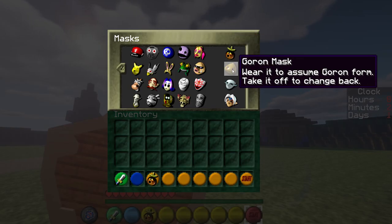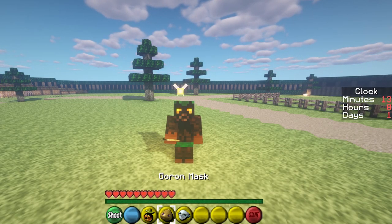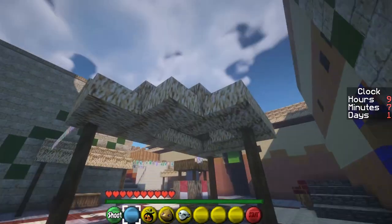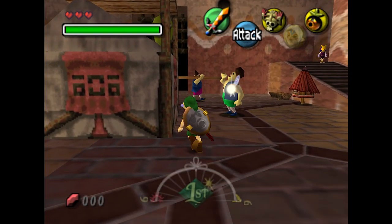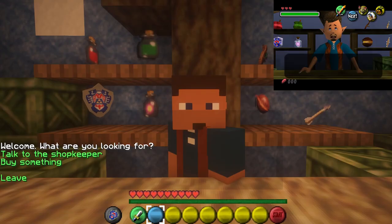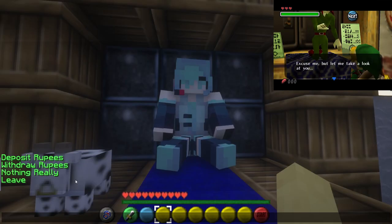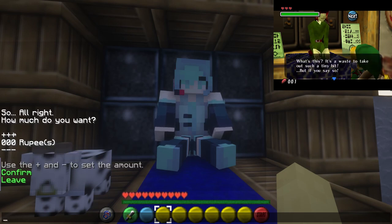Along with the Deku Mask, the Zora and Goron Mask are also in the game, but they do not have any particular powers yet. The Deku Mask lets the player shoot bubbles once they have magic, and use Deku flowers to fly around. NPCs play a big role in Majora's Mask, and I am going to add NPCs as well to liven up Clock Town. For now, I have only implemented the Trading Post Shopkeeper as well as the Banker, who are perfect examples of NPCs with many different dialogue options.